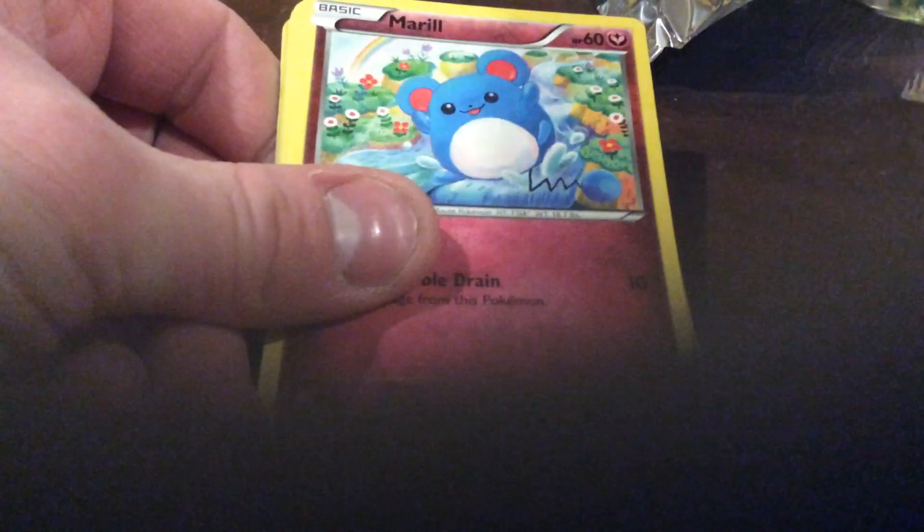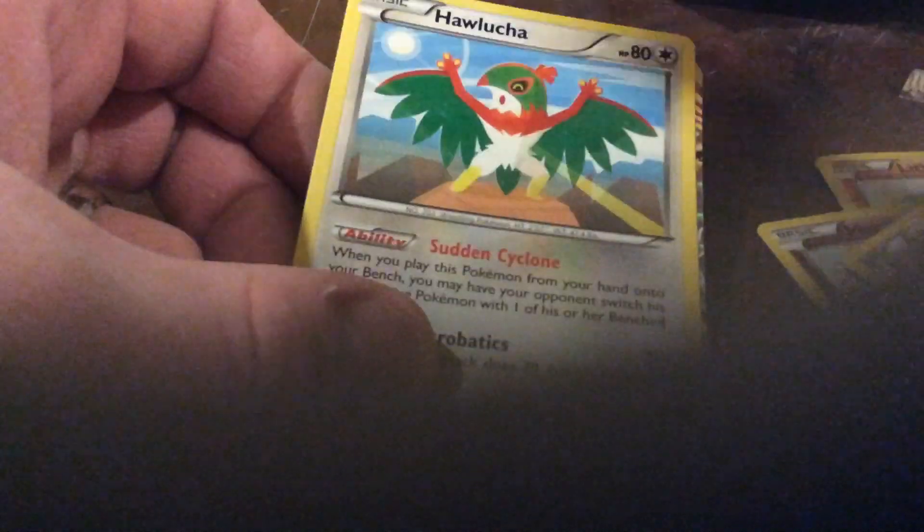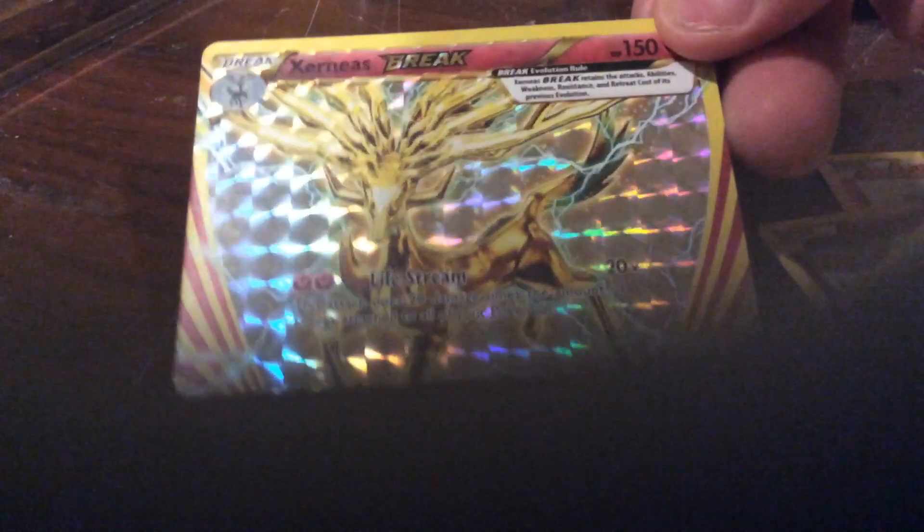Hopefully we get an EX card or something. There's the codes. From the back of these old packs we have Litleo, Merill, Ponyta, Dino, Litwick, Rapidash, Ambipom, Paluch, a Braixen — and Blastoise regular rare.